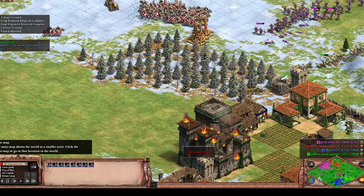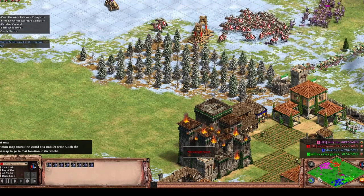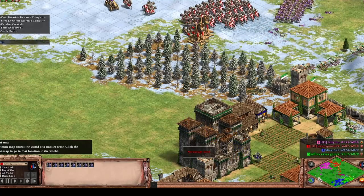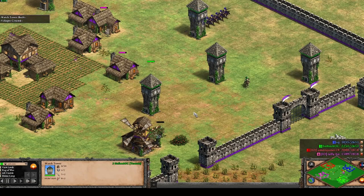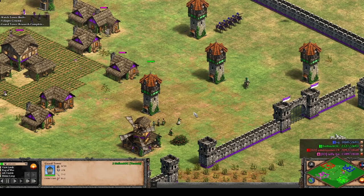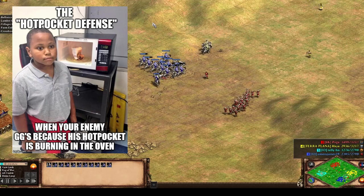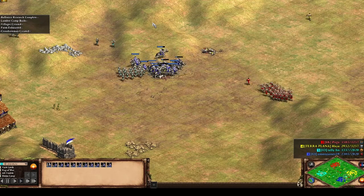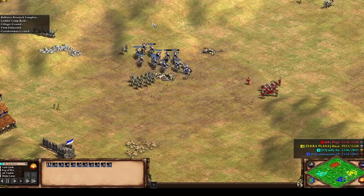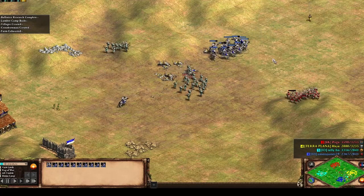The university in AoE2DE is often thought of as a building primarily aimed at shoring up your civilization's defenses. And while there's definitely truth to this, one of the points I want to address here is that the university and its technologies also have a major overall effect on your army. Universities in AoE2DE improve your military units, may even give you more options, and strengthen your civilization as a whole.